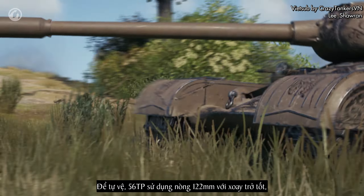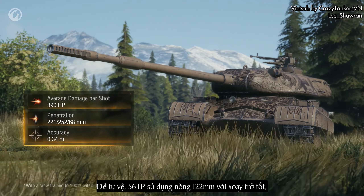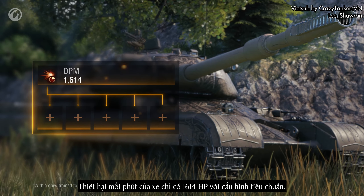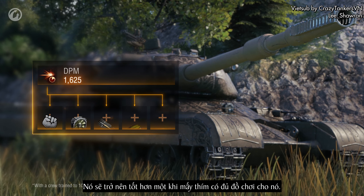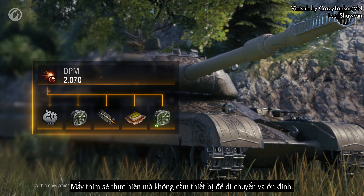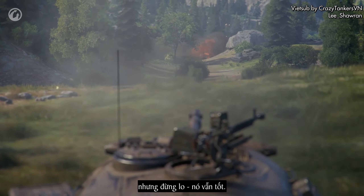For protection, the 56TP uses a 122-millimeter gun with good handling, as well as excellent penetration and damage. The tank's damage per minute is only 1,614 HP in its standard configuration. It becomes much better once you have all the bells and whistles — though you'll have to do without equipment for maneuverability and stabilization, but not to worry, they're excellent anyway.